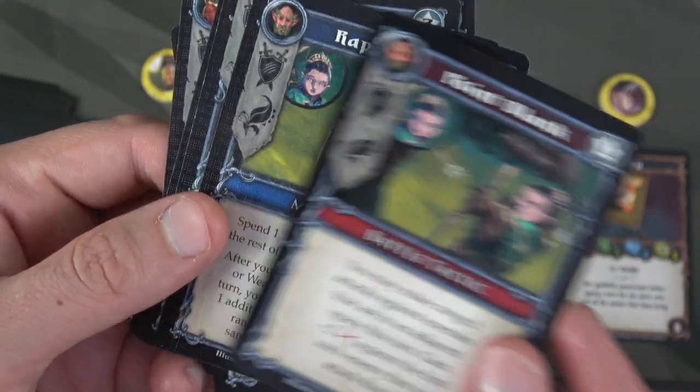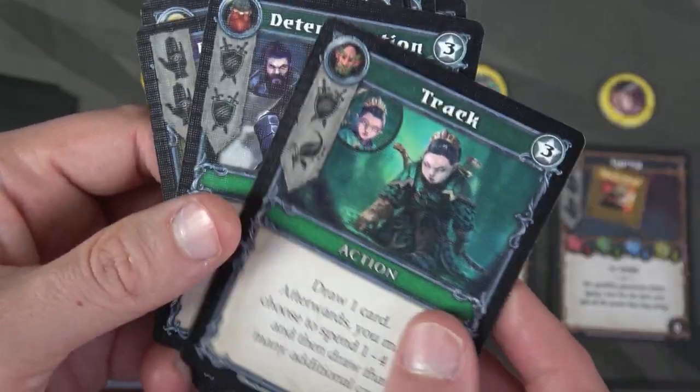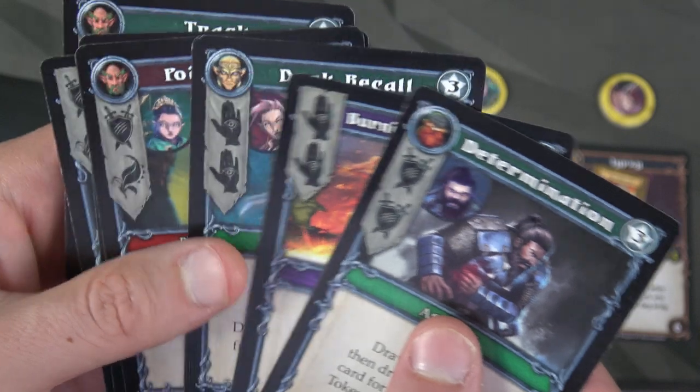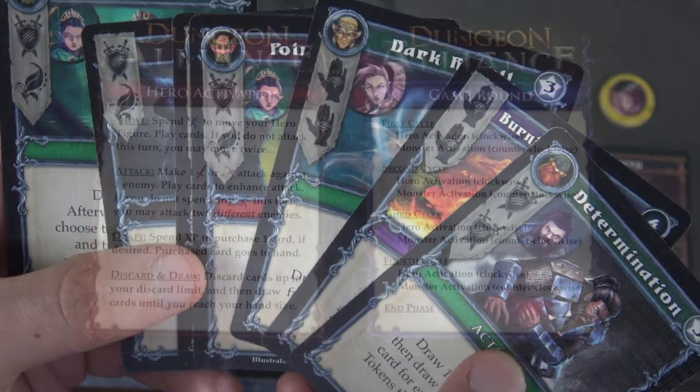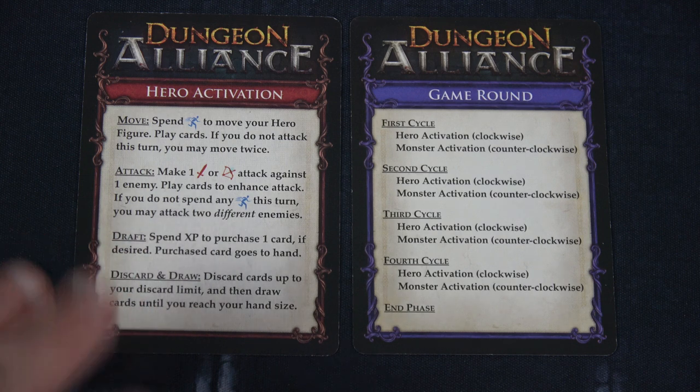Dark Recall, Point Blank, Rapid Fire. We have Kaith and Track. This is a great hand. Just a quick reminder on the game rounds: we will have four cycles. Each hero will be activated one time per cycle. When it's your turn, you can do a move and an attack, or two moves, or two attacks against different enemies.